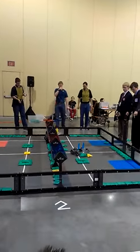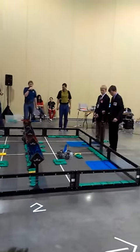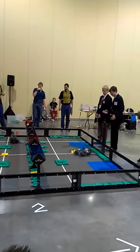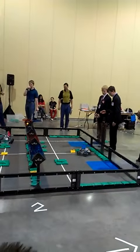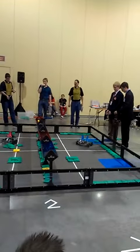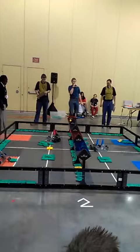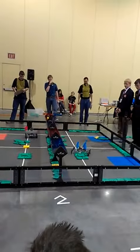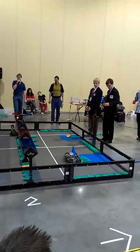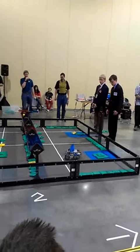73-48Z pushing a bunch of green and gold sacks, trying to get them into one of their squares. And the Red Alliance scores the gold sack into the red trough. 75-7B still stationary just as they were in their last match. 73-48Z pushing a bunch of sacks into the blue square as 6-1-3-2B is trying to get a sack and score another into the red trough.